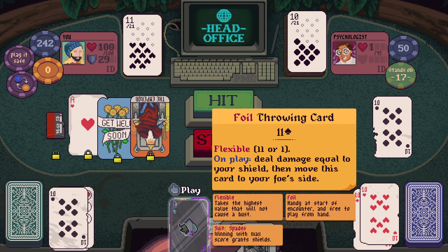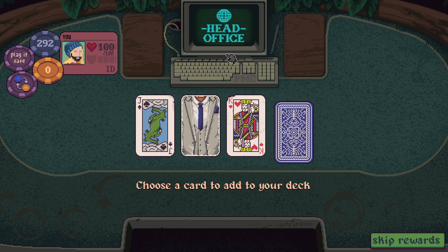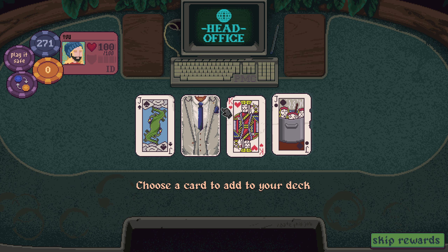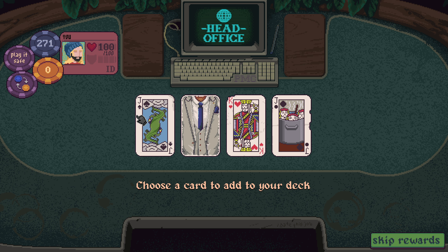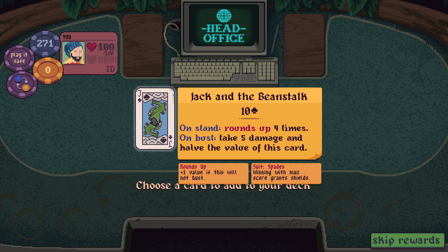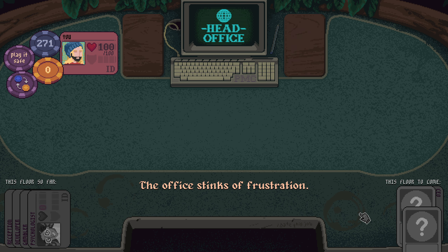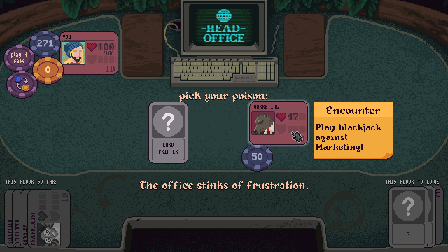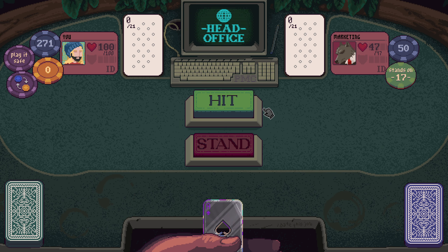We can throw this for 29 — kind of forgot that bit. Jack and the Beanstalk — really good, don't know that we need it right now. I do like the spades. The extra shield might help out a lot. Marketing.